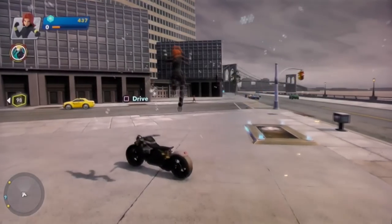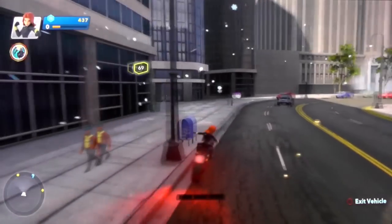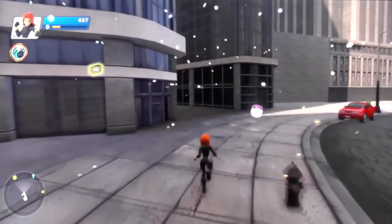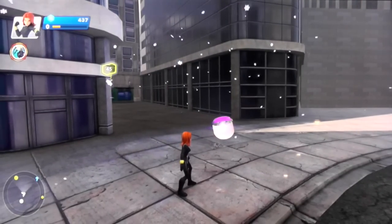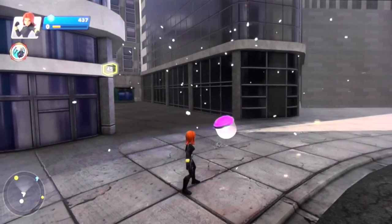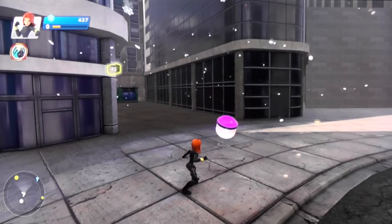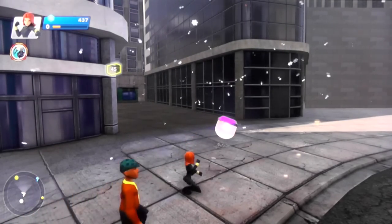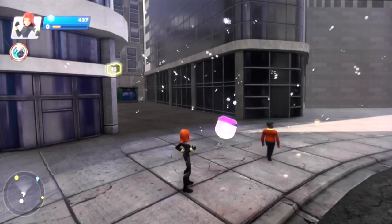How do you earn your ability upgrade to spend on the skill tree? Once you get to a new level, it'll give you a point to spend. You'll see a pop-up that says 'Hey, you have a point to spend.' You go to the start menu and open up the skill tree — it'll show you how many available points you have and what skills are available to spend on.